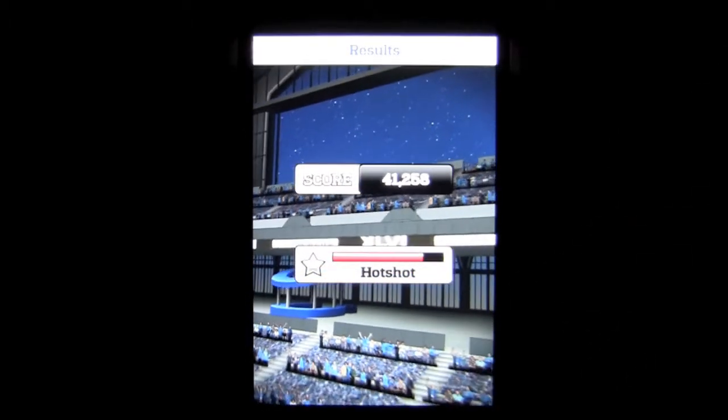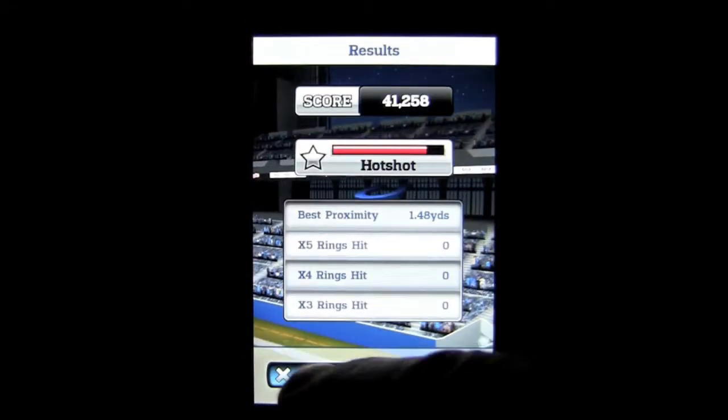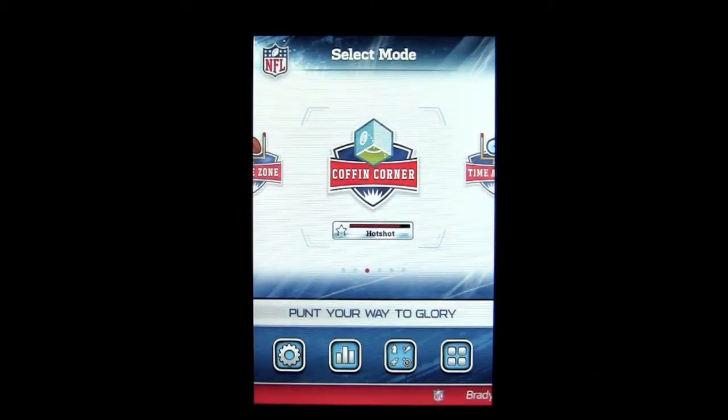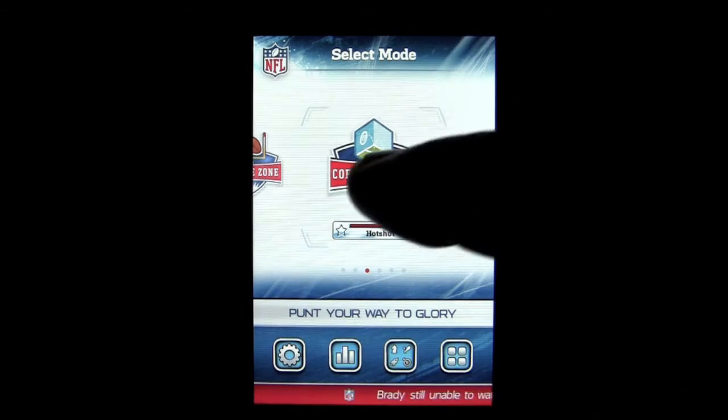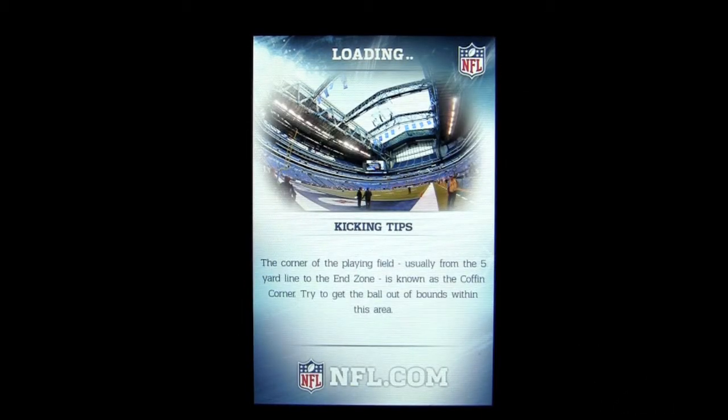They've taken the original Flick Kick Football and increased the graphics tremendously. I picked the Detroit Lions — you can pick from all 32 NFL teams and customize your player a little bit. Let's go into In the Zone, which is the main part of the game where you do the kicking.